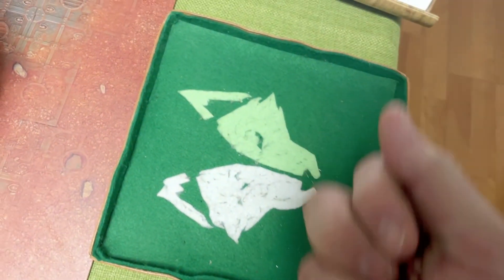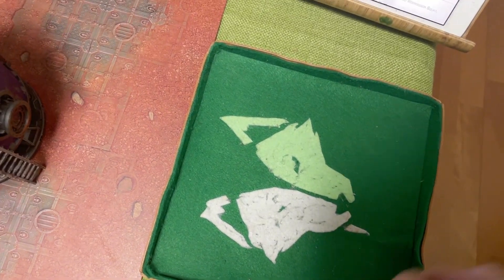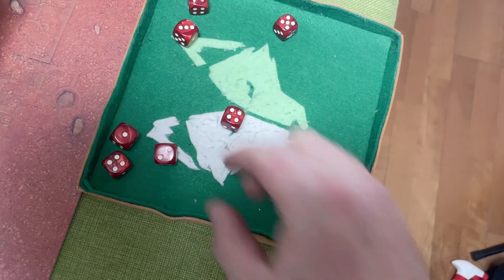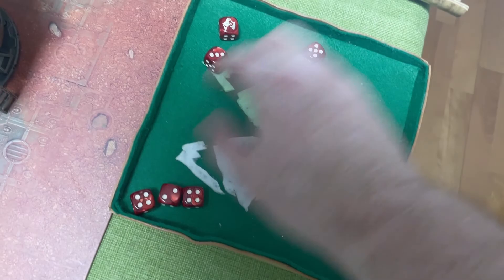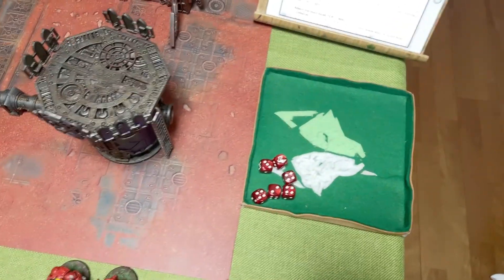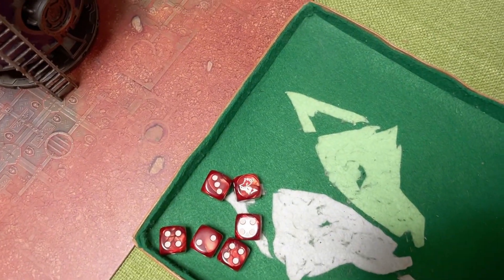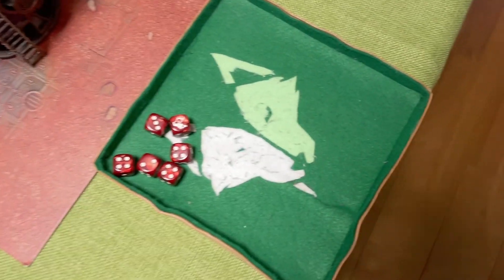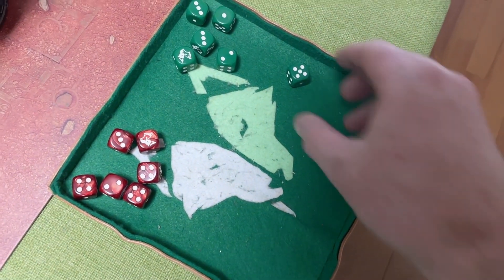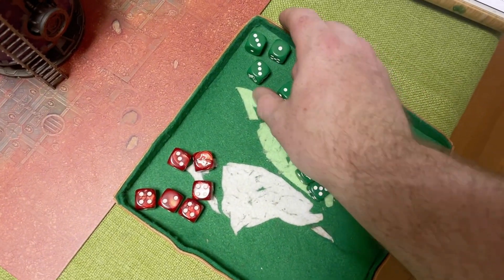No rerolls, wounding on threes - wounding on twos because of the Blood Angels. AP minus two, minus one - four up saves. Two damage apiece - four of them dead.